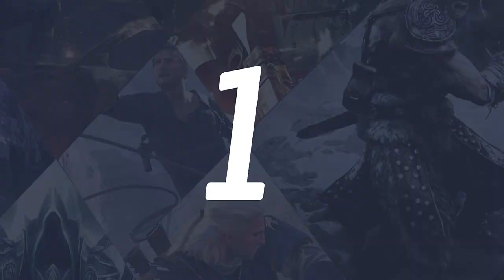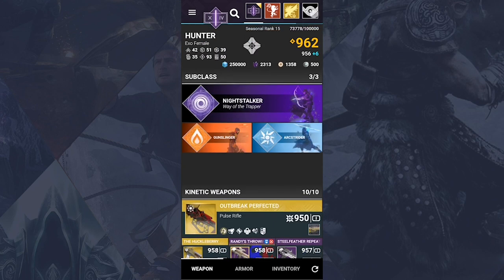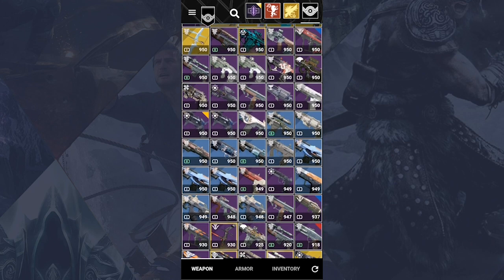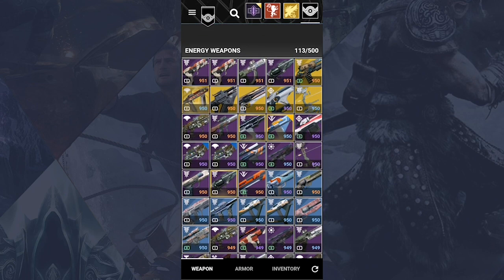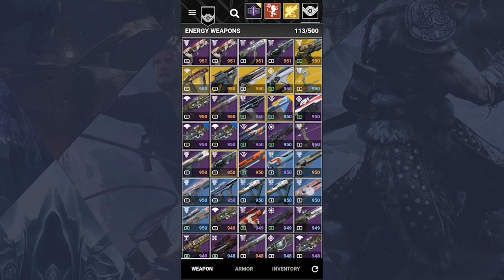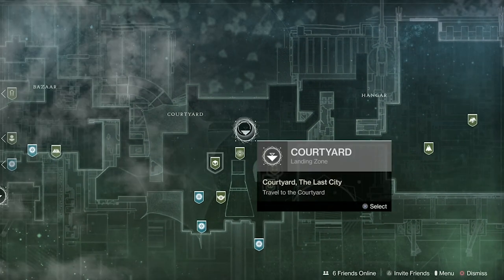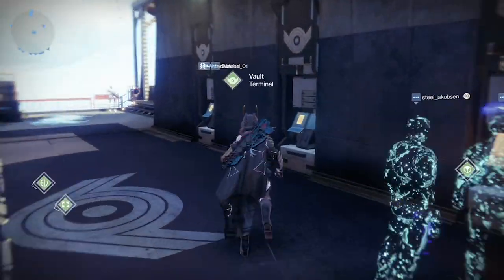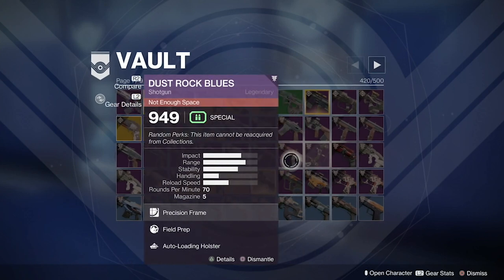The Little Light app. The app Little Light is in my opinion the best Destiny third party app out there. I mainly use it to move my items around on my different characters and pull things from my vault. But you can also use it to make loadouts that you can change between with just one click. First, you save a lot of time by not having to go to the tower every time you need to pull something from your vault.